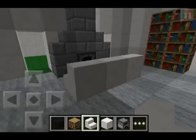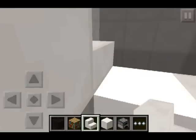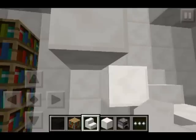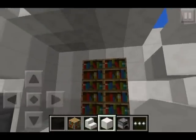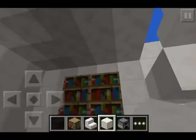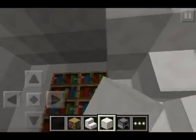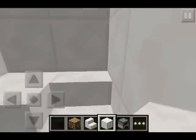Now we are going to go upstairs and work on the bedroom. Be careful — sometimes you'll fall down these staircases; that's the price of being fancy. We're going to fill in this hole right here just so we don't see the living room from the stairs. Fill it up like so, then go up the stairs.